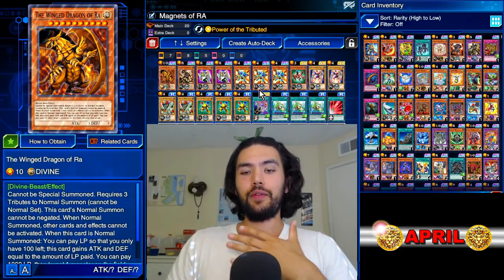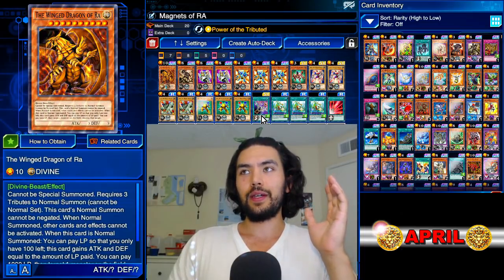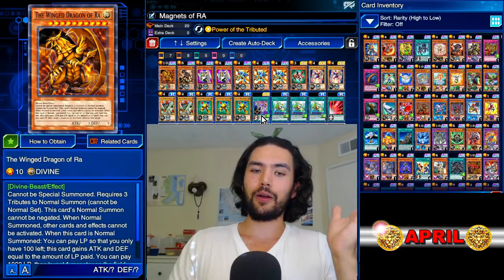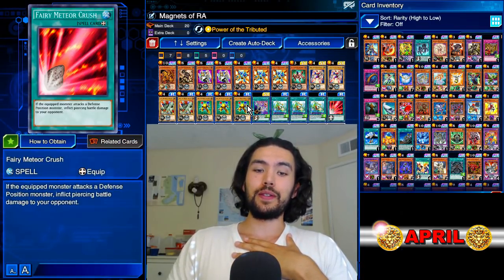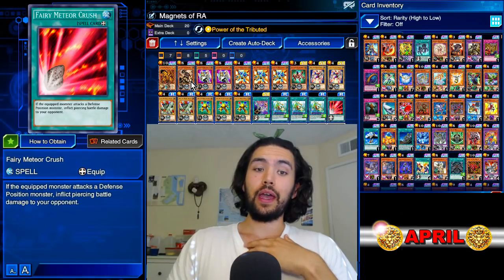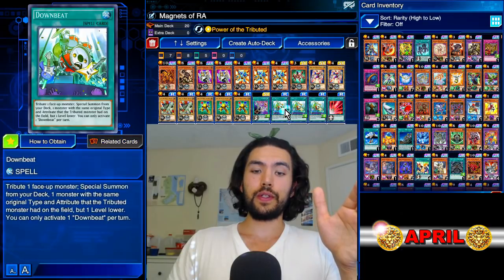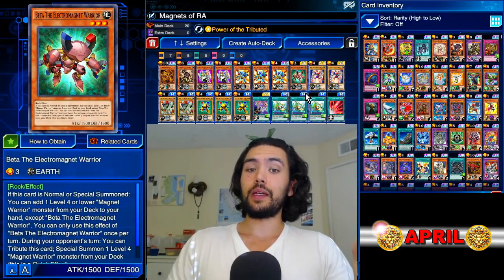What I love about this deck — previously we had the Catapult Turtle deck, which is still my favorite because it can be used on any character — but I really like this one because there's only three combo pieces: Winged Dragon of Ra, Magic Arrows, and Fairy Meteor Crush for piercing damage, and the rest of it is all stall. You just stall out using your Magnet Warriors and your Downbeat. Downbeat is necessary to get out your Beta, the Electromagnet Warrior.